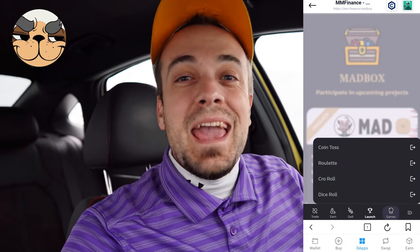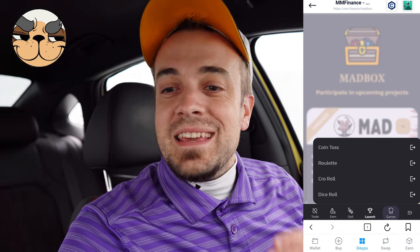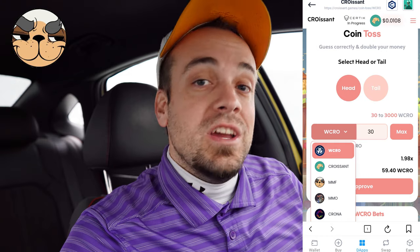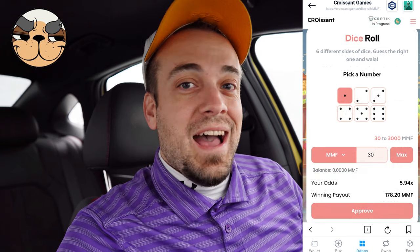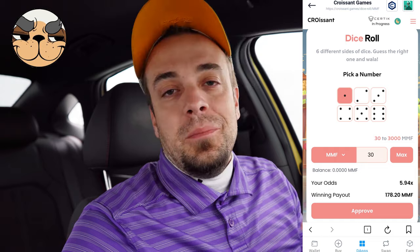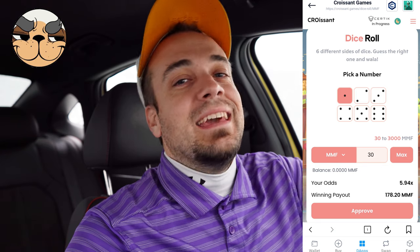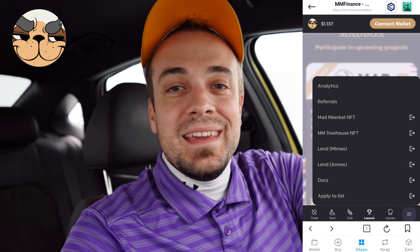The next icon is Games — one of my favorite parts. This is done through Croissant Games and they have different things like a coin toss, with several different crypto options you can wager with, roulette, Crow Roll, and Dice Roll. If you're the gambling type or you like a little mini casino within your DEX, this is one of the things that really makes Mad Meerkat Finance stand out.